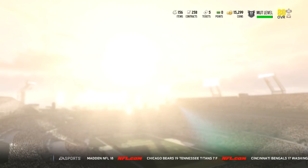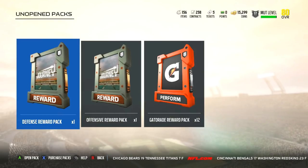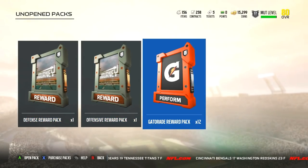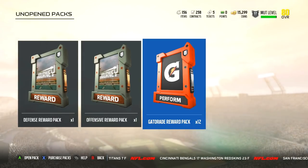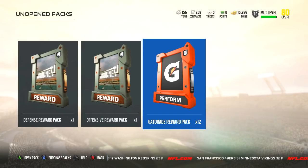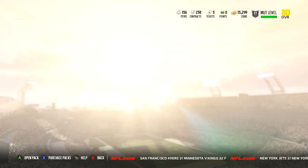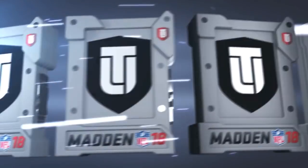We've got two more packs from the Gauntlet that I'm saving for another video, but nonetheless 12 Gatorade packs. Everything is NAT, and I wouldn't do this on my main account because no matter what I get, it's not going to help me since I have almost top-tier players at every position. But here on the budget squad account, you mess around and get lucky and it could change a whole lot.